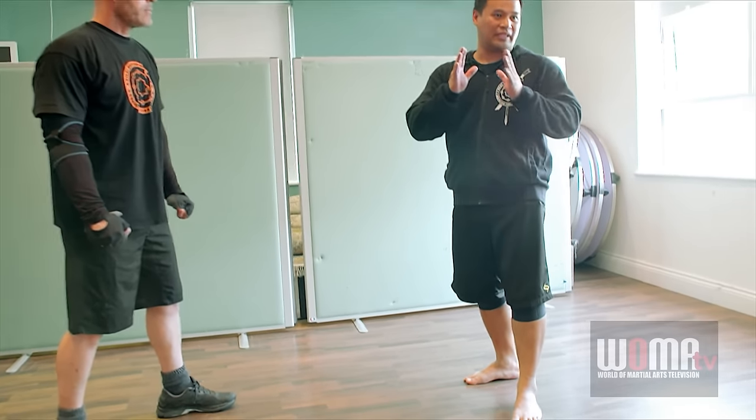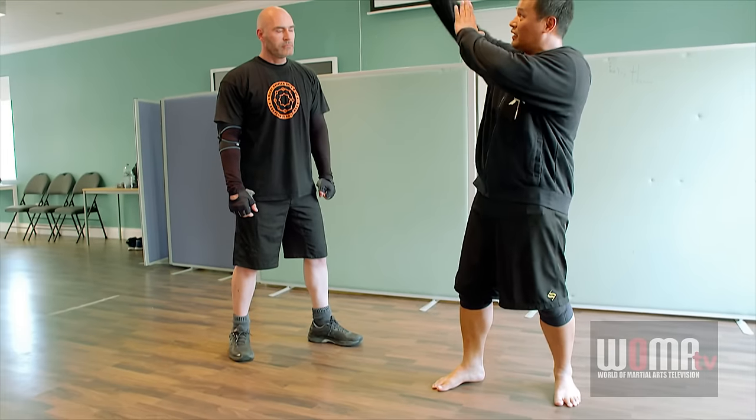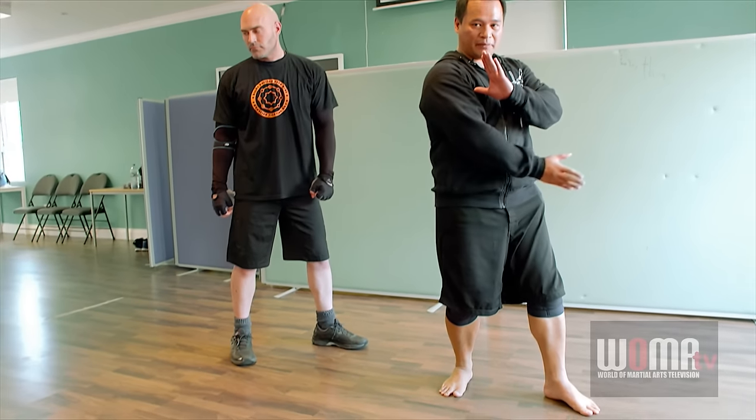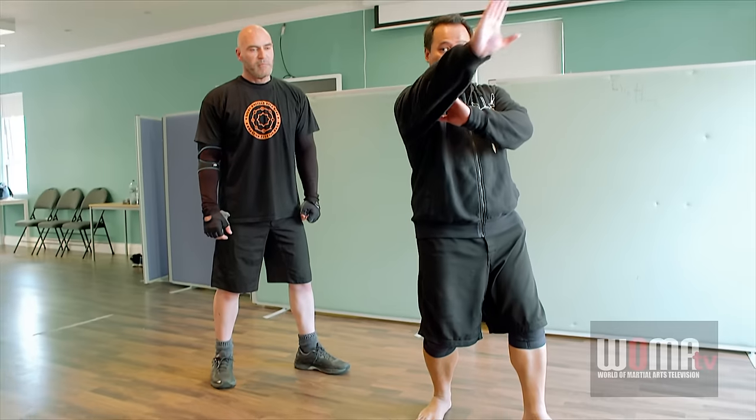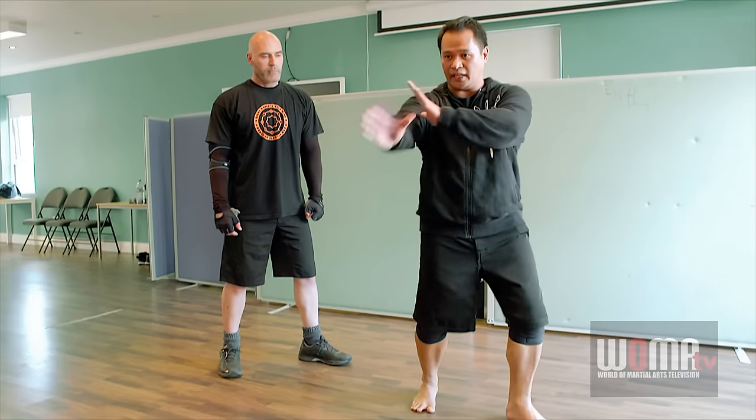Everything that we are doing is based on a reference point. So basically when you use a weapon, everything is from your shoulder, the ceiling, his shoulder, floating hips and my hips. Same thing here — shoulder, ceiling, his shoulder, his hips and my hips. From here and then you go back up here.